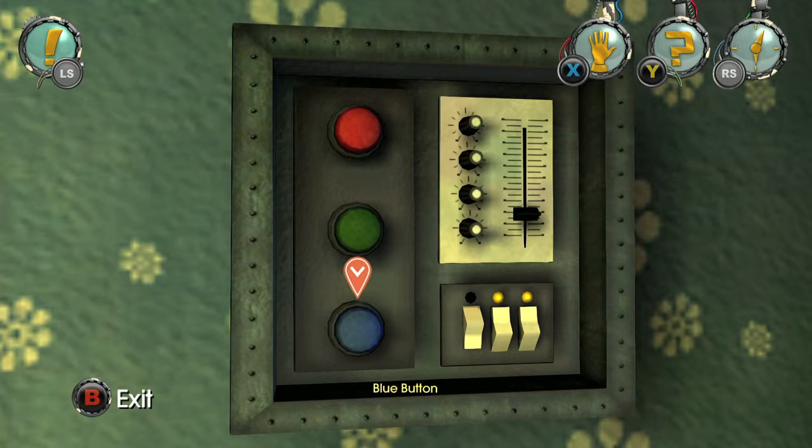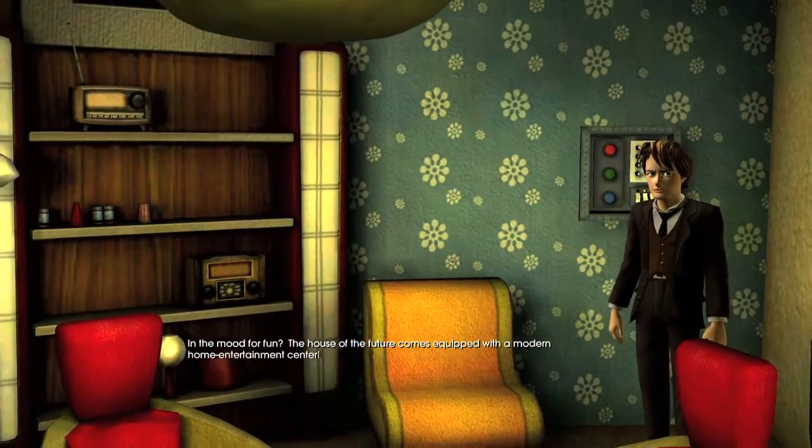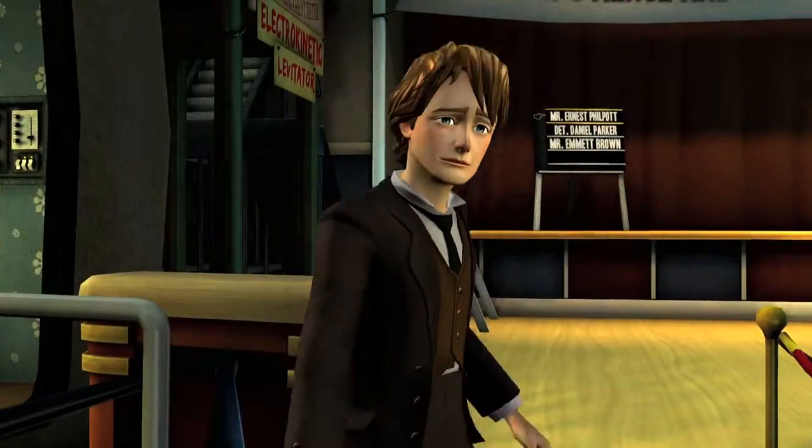To switch between the buttons, hit the bumpers — left and right bumper to switch between them. I got stuck on that for a good five minutes, so make sure you know that.